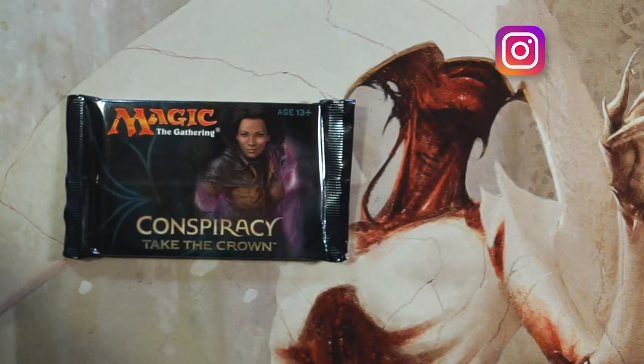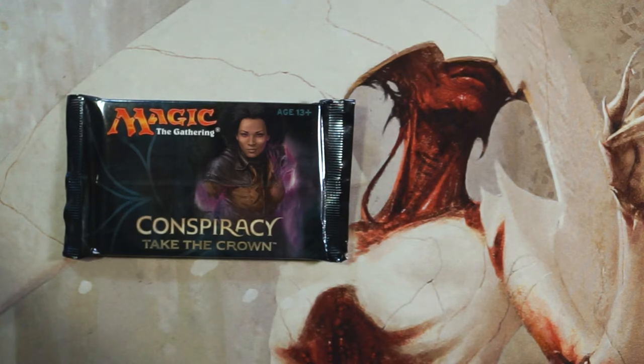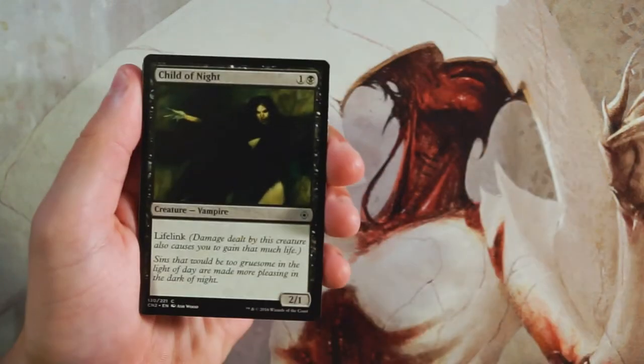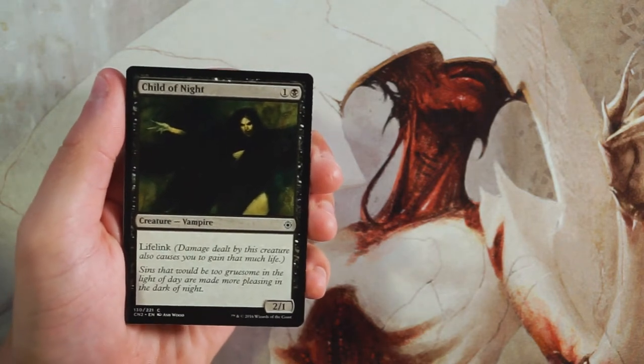Welcome to another Crack a Pack episode. Today we're opening up Conspiracy: Take the Crown, the second Conspiracy set, which is made for draft. There are cards in here that call out the draft itself, including hidden agenda cards. We'll go through it as if we are drafting it.